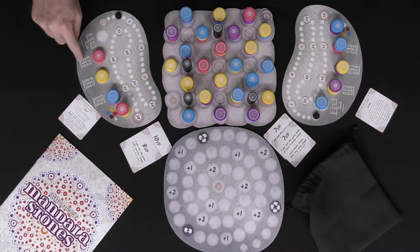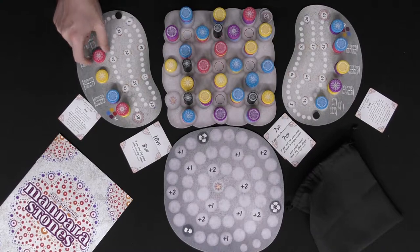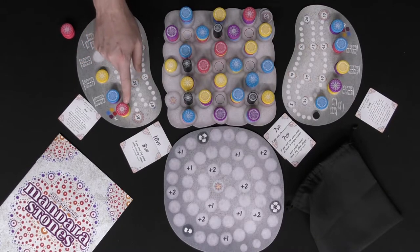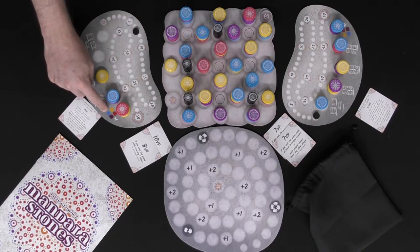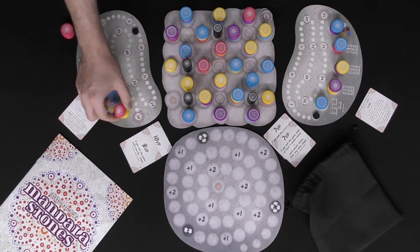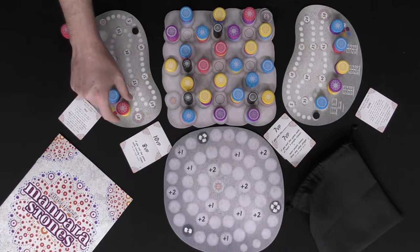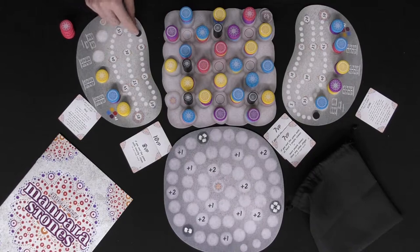This one here scores four points because it is the bottom stone and the bottom says four. If it were the second stone I'd score two, the third scores one, and the top scores one as well — that gives me four more points. This one over here nets me one point plus the different colors available in this area: I have pink and yellow which gives me two plus one, which is three points — putting me at a total of ten.